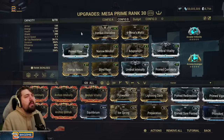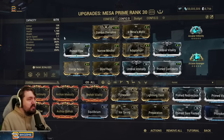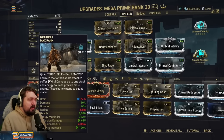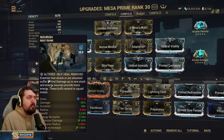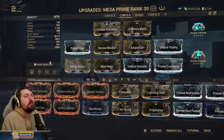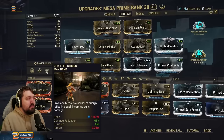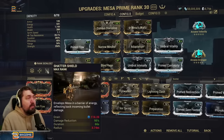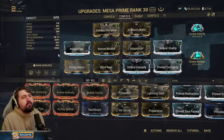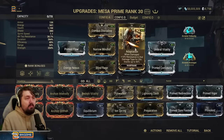That allows us to build very differently — we are now fully able to use Nourish for energy economy, with extremely high power strength, extremely high duration, and huge stats coming off of Nourish, including the 190% viral that affects our Peacemakers, the higher damage bonus on Shooting Gallery, and higher duration that not only makes up for some efficiency loss on Peacemaker but also makes it much more comfortable to keep our abilities one, two, and three up for over a minute each.